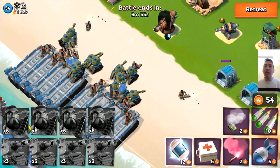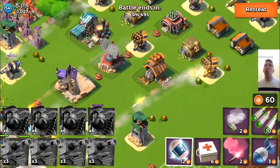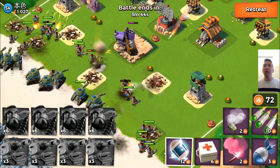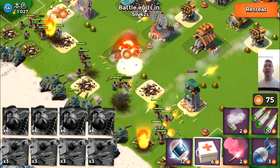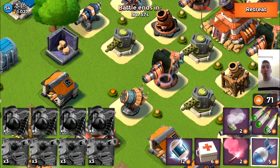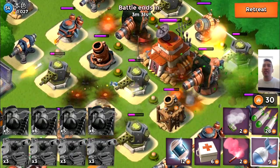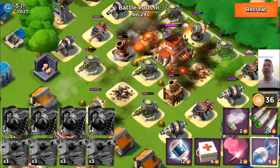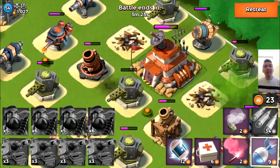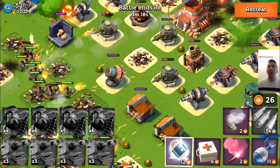Shocking the boom cannon and taking out troops. The heavies are standing in front of the tanks, absorbing all that damage while the tanks behind are doing major damage. There are a lot of boom mines spread throughout the base, which is actually a concern because the heavies or tanks could step on them and take a lot of damage. Tossing barrages and artillery shells on the boom cannons. This base isn't boosted, but it does have two ice statues.